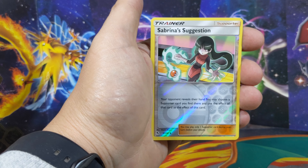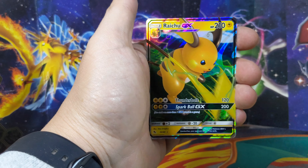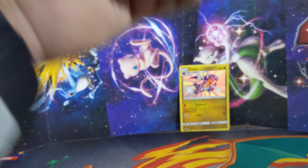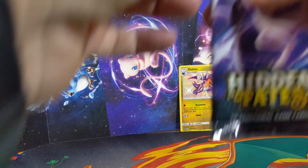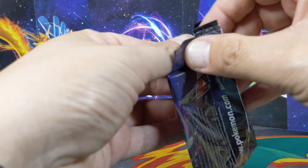Sabrina's Suggestion - oh, we got a Raichu GX! Nice, okay, can't get mad. Still a pull, still something you know.